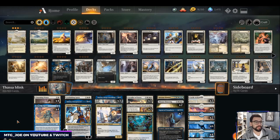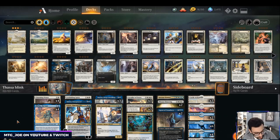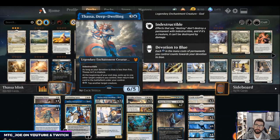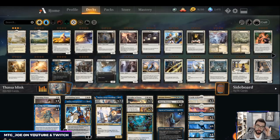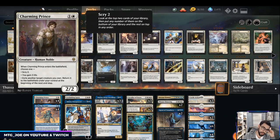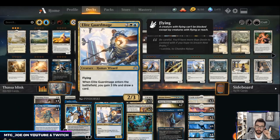Welcome back, MTG Joe here playing a brew from Josh Collins on Twitter. He got up to 126 on the mythic ladder with this Blue-White Thassa midrange blink deck. It's basically built around Thassa being able to blink creatures and get enter-the-battlefield effects recycled — pairing it with stuff like Charming Prince to gain life, scry, or cascade into exile, and Fibblethip to draw cards.